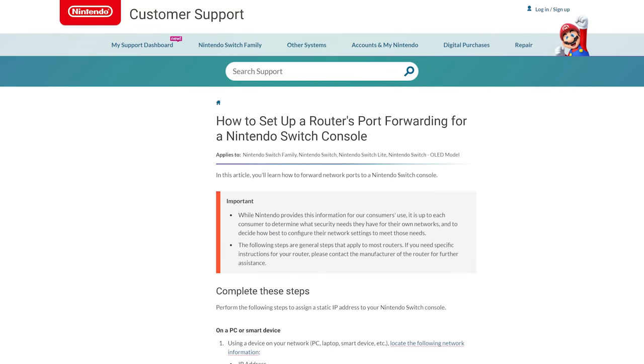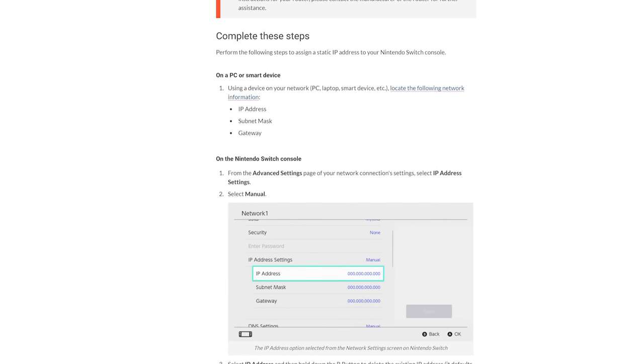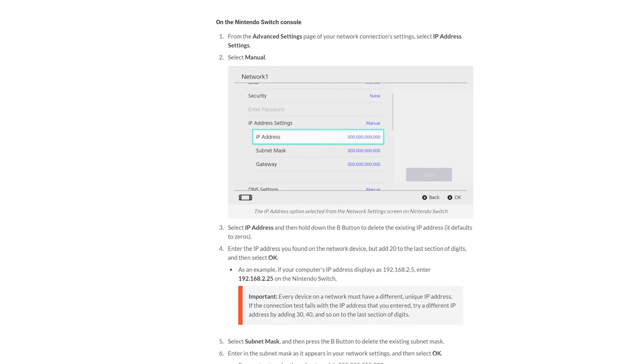So, turns out Nintendo has a few support pages on their site to help you if you have any network issues with your Switch or other Nintendo device, but they're a bit questionable to say the least.